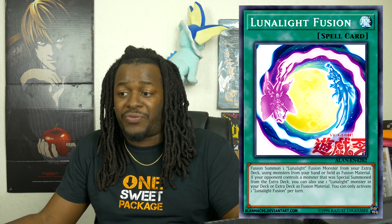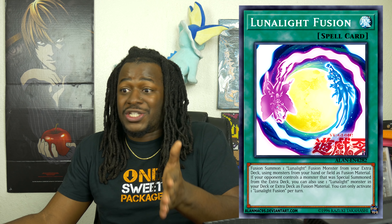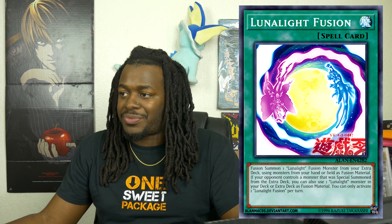Next is Lunalight Fusion. It says: Fusion Summon one Lunalight Fusion monster using monsters from your hand or field as Fusion material. If your opponent controls a monster that was Special Summoned from the Extra Deck, you can also use one Lunalight monster from your deck or Extra Deck as Fusion material. So it's basically a Shadow Fusion for Lunalights — literally Shadow Fusion for Lunalights. That's insane. It allows you to search it because it has 'Fusion' in its name, and it acts as Shadow Fusion when your opponent controls a monster from the Extra Deck. I think that's probably the best card in the Lunalight support so far.